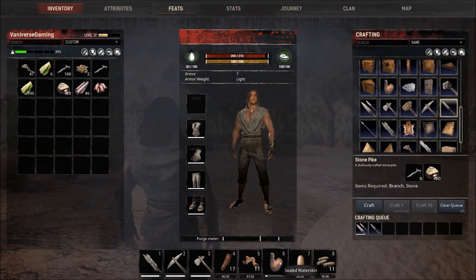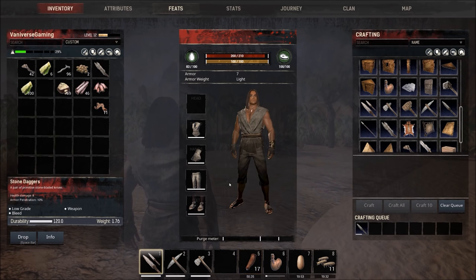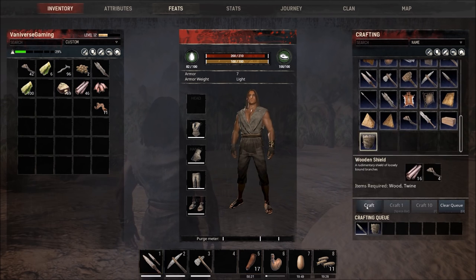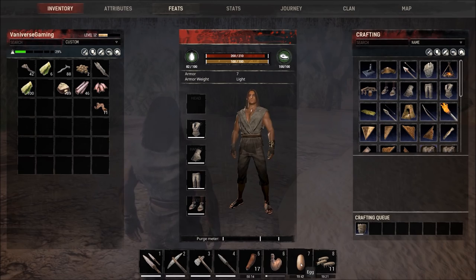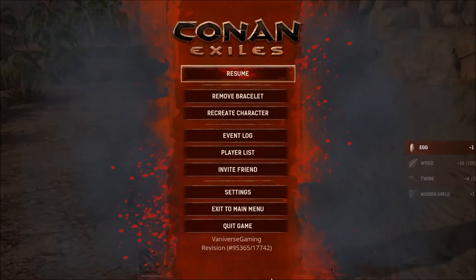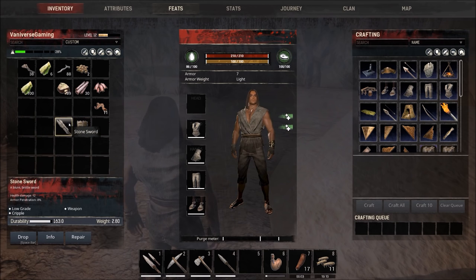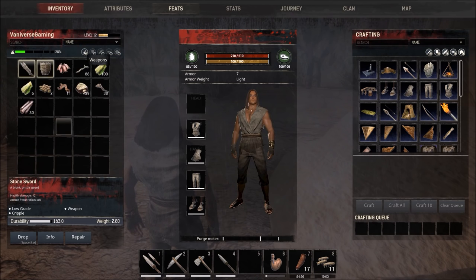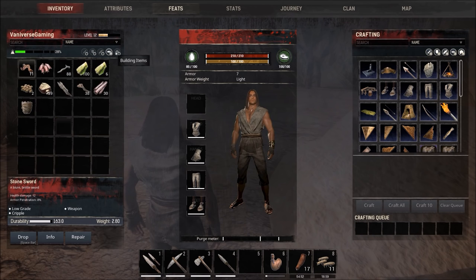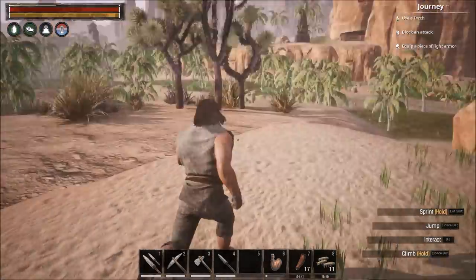We need to build our daggers, get a stone spear if we're on a PvP server, fill our water skin, build a shield for the block journey step. We've got plenty of food. If you don't know how to sort your inventory, come up here, hit 'Name' and it sorts everything — you can also sort by heaviest, by housing, by consumables, etc. All right, we have our pike, our daggers — let's head out.